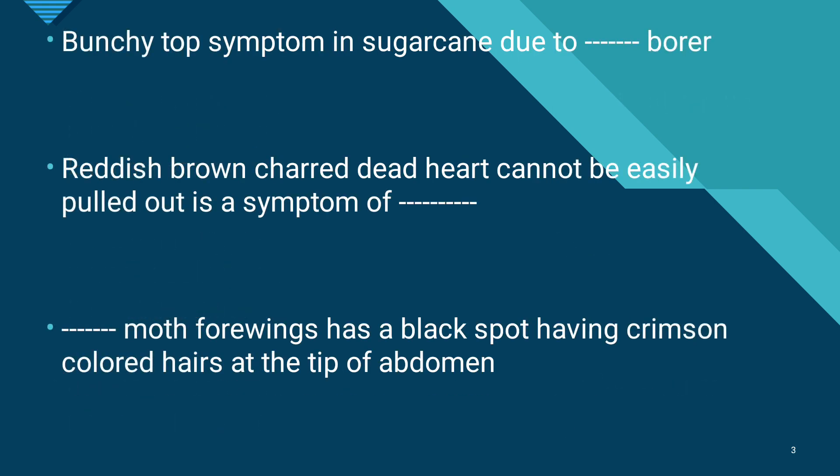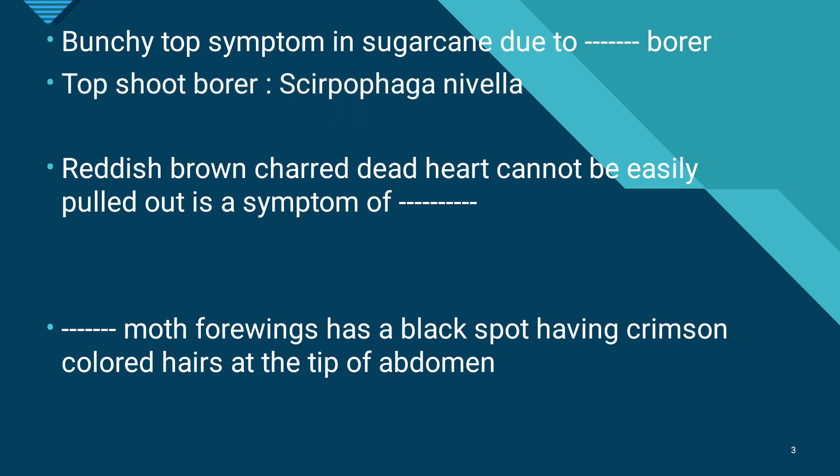The bunchy top symptom in sugarcane is caused by the top shoot borer, Scirpophaga nivella. It is the most serious pest in north India and also attacks wild plants. The reddish brown, charred dead heart cannot be easily pulled out — this distinguishes it from the early shoot borer. This is the characteristic dead heart and bunchy top symptom of the top shoot borer.